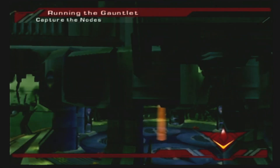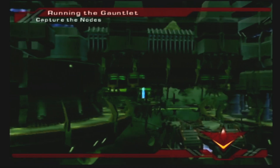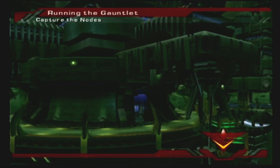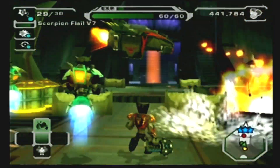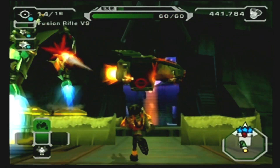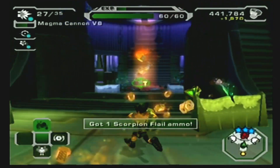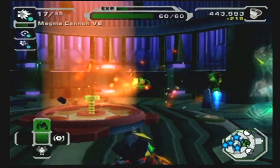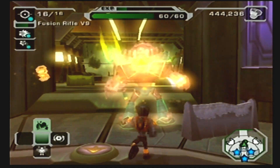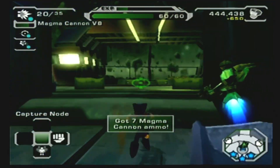They are on to us, Ratchet. Dreadzone has activated a force field blocking you from the supply ship. However, if you can capture the control nodes in that quadrant, I believe I can override the force field. That actually worked. Sir, if we don't make it out alive, I just want to say it was an honor serving with you.